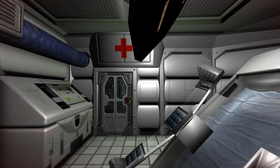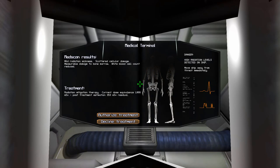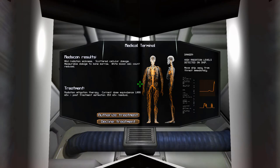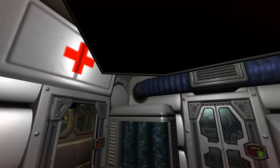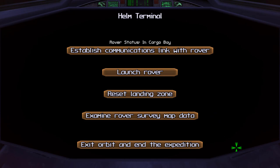Okay, I'm back. Let's step into the auto-doc again and see what our current exposure is. We're up to mild radiation sickness with scattered cellular damage, miserable damage to bone marrow, white blood cell count reduced. Current dose is 1,066 millisieverts. If I stop right here and end the expedition, let's see what that does to my multiplier. So let's exit the link, exit orbit, and end the expedition.